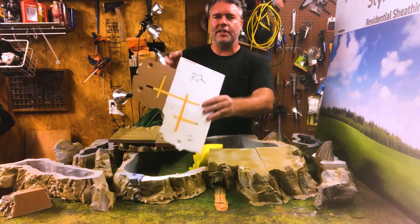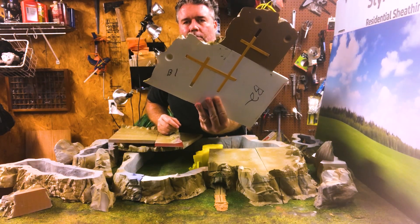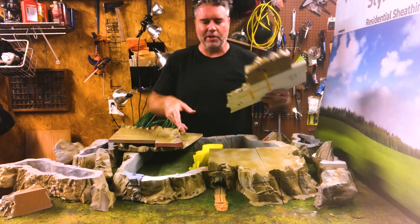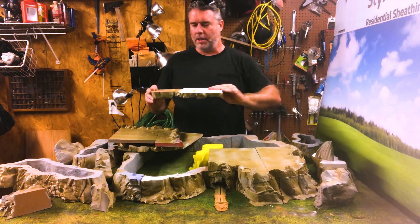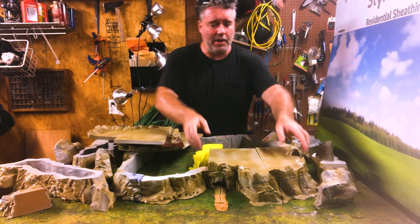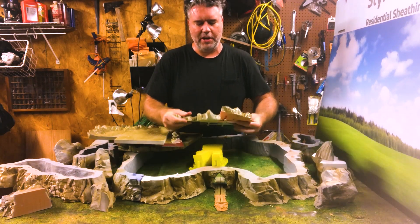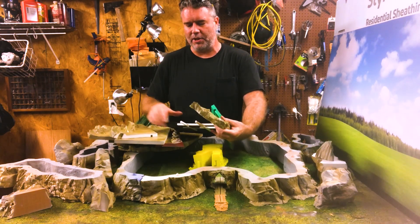One thing you're going to see is that I've numbered the bottom of this, and I suggest you do the same as you print out your parts, especially the ones that are square — but you should just go ahead and number them all. It'll make it easier. I have one here that I haven't glued together yet, so I can show you how easy these things are to put together.